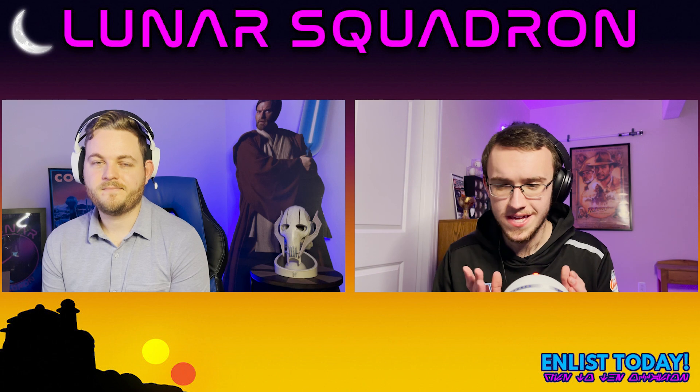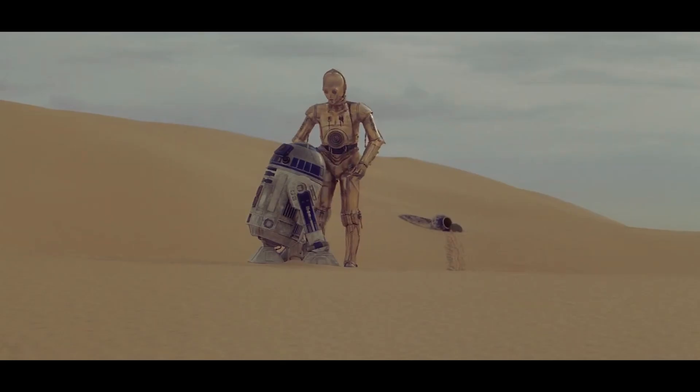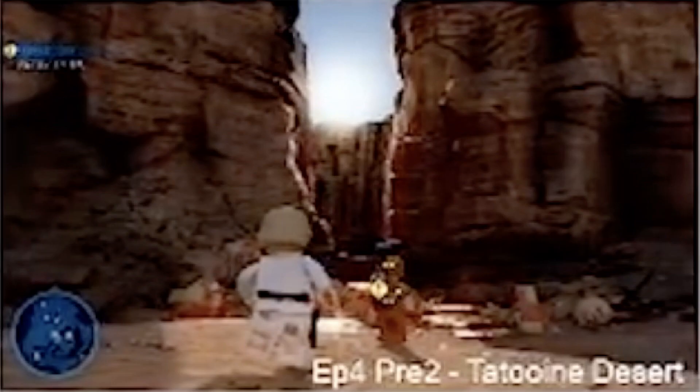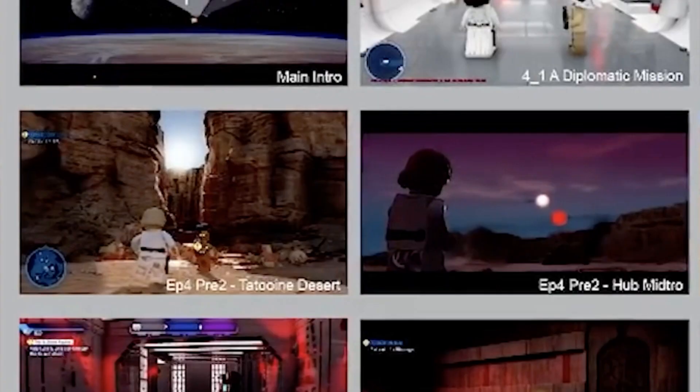One thing I really love about LEGO Star Wars Skywalker Saga is that it allows us to follow the films much more closely to the way the story actually unfolded. We're really starting to see that from these storyboards. However, I want to talk about the next two thumbnails and an issue I noticed. I'm talking about pre-level two, the Tatooine Desert, and then the next thumbnail, the hub mid-tro of the Binary Sunset. This pre-level, to me, is when R2 goes on the run and Luke and C-3PO go chasing after him into the canyon, and they have their showdown with the Tusken Raiders — ultimately saved by Ben Kenobi. However, that Binary Sunset actually happens before that sequence in the film.